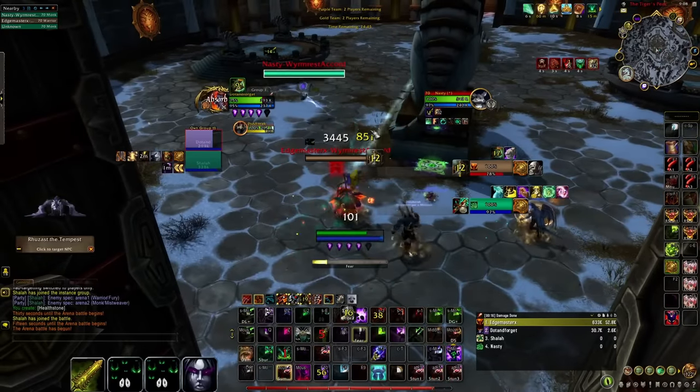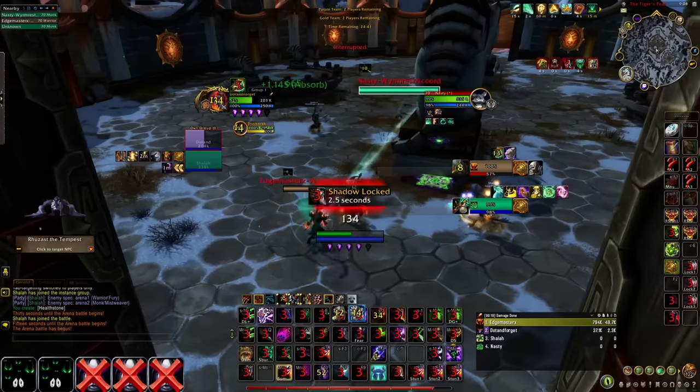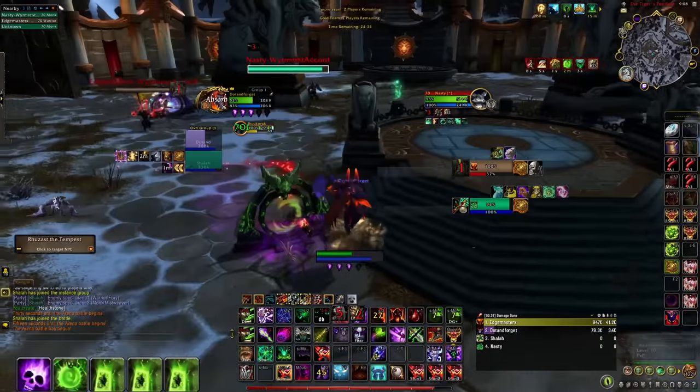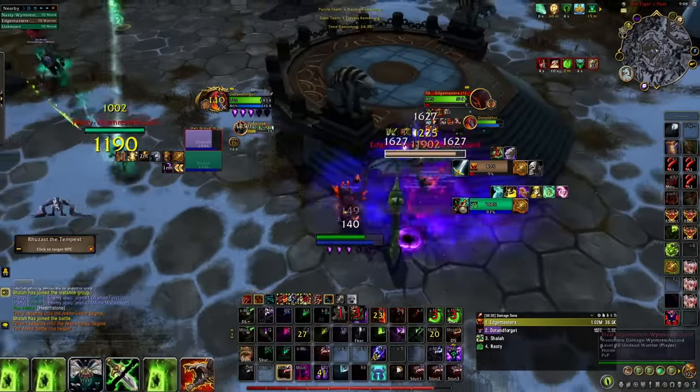This is where the information gathering comes in, and add-ons can help you out a ton. Depending on how you tune Omnibar, Gladius, or S-Arena, you should be able to track all relevant enemy cooldowns at once. If you know what damage is coming, or even potentially when it's coming, that information can save your life and win the game for your team.